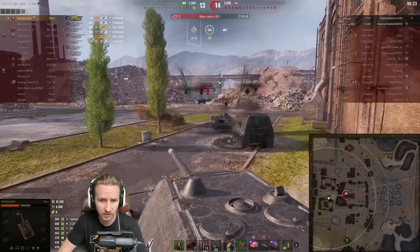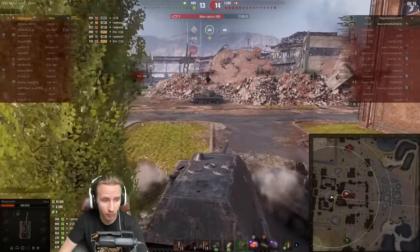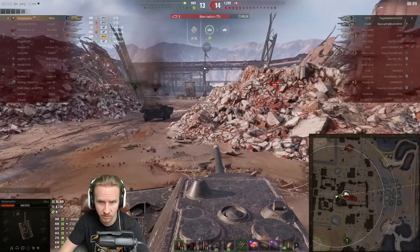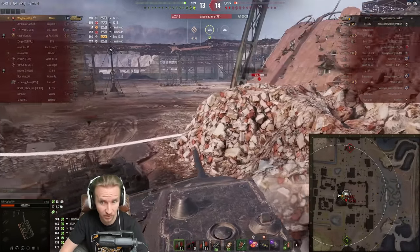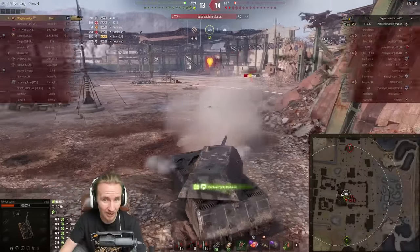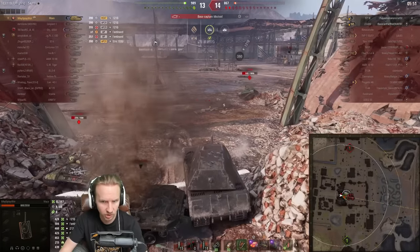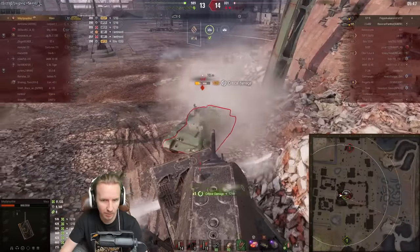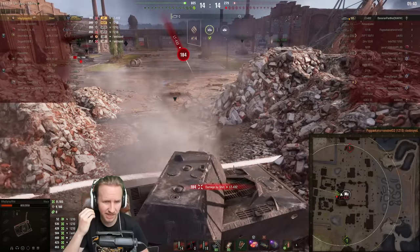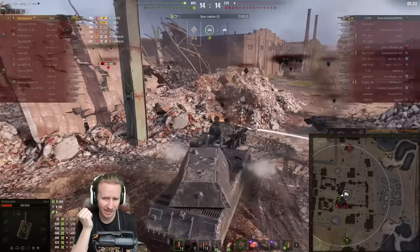WhyYouPlayWhat has secured eight kills, earning a Radley-Walters Medal. The Ferdinand is dispatched with a high roll, pushing damage past 10,000. But there are still two vehicles left. A snapshot fails to track the 121B, which pens WhyYouPlayWhat down to 989 hit points. Three rounds from the 121B could finish them, and the LT-432 is in support. WhyYouPlayWhat needs at least two more shots on the 121B — unless they get lucky — but instead delivers a decisive ram, killing the tier 10 Chinese medium tank.